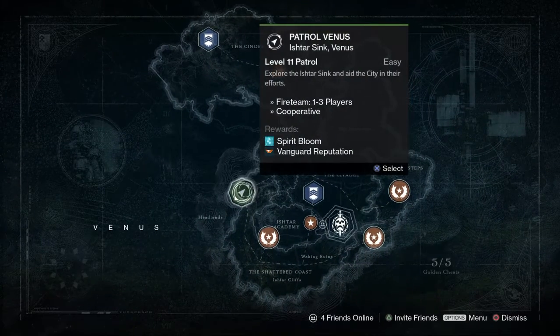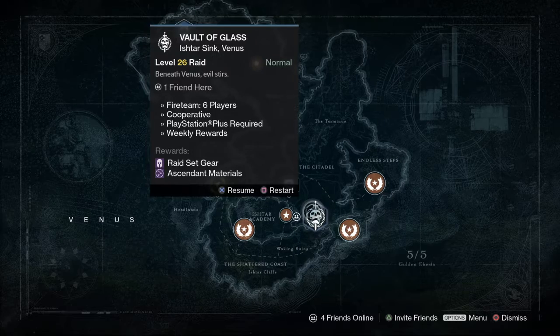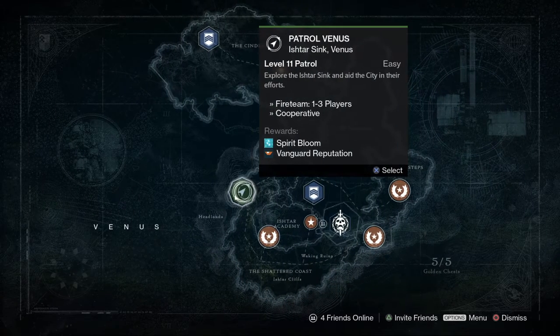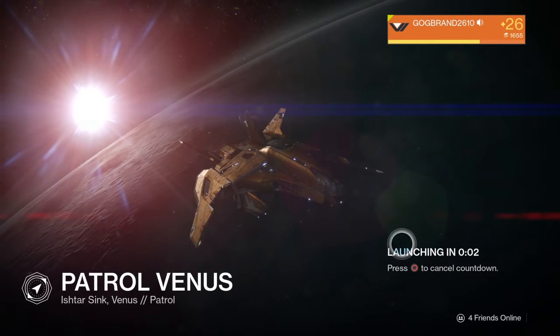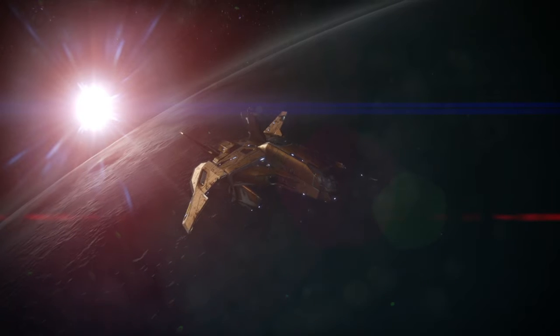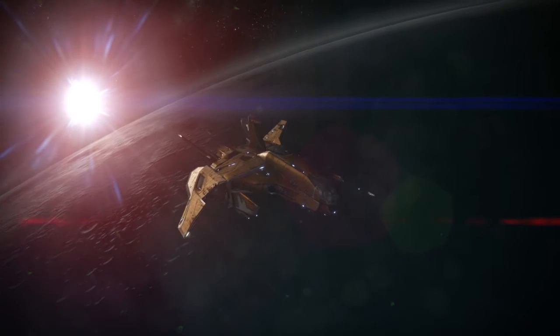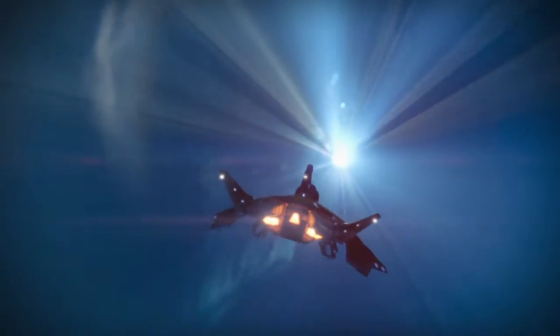Obviously you want patrol. Go to a patrol so you don't have any stupid objectives trying to tell you what to do. Venus patrol, spirit bloom. I've watched numerous videos about how to get the largest amount of resources for all your upgrade materials for all your gear.